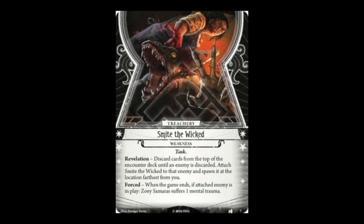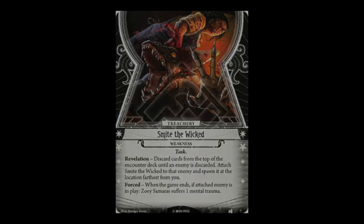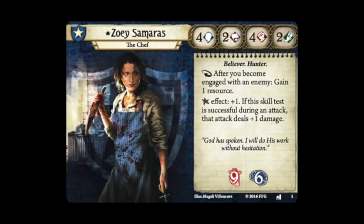Zoe's Cross is probably one of my favorite signature cards — bonus damage is always great. Then we have her signature weakness, Smite the Wicked. This treachery causes you to discard cards from the top of the encounter deck until an enemy is discarded, then attach Smite the Wicked to that enemy and spawn it at the location farthest from Zoe. It has a forced effect that gives Zoe one mental trauma if that enemy is still in play when the game ends. This can be really swingy — in Dunwich there are scenarios where it's either no problem or very bad depending on which enemy you hit.